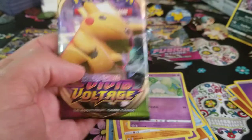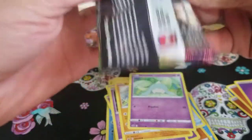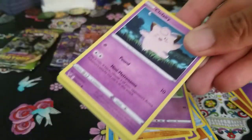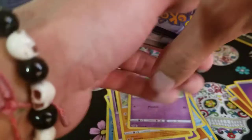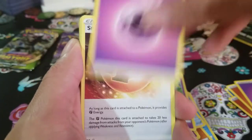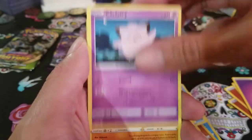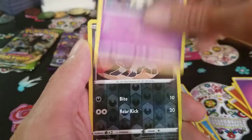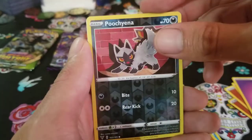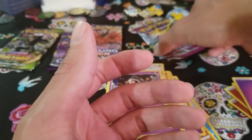Let's go over to Vivid Voltage with this chunky pack. Still haven't pulled either of the Snorlax — just the regular or the rainbow rare — so maybe this chunky Snorlax pack will deliver. We got Psychic Energy, Stone Energy, Clefable, Flapple, Nidoqueen, Claydol, Mawile reverse, Poochyena, and another non-holo. Killing me, Smalls.